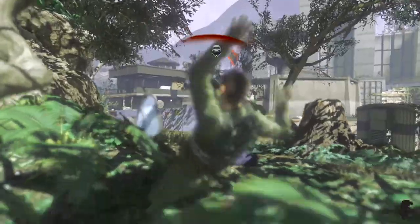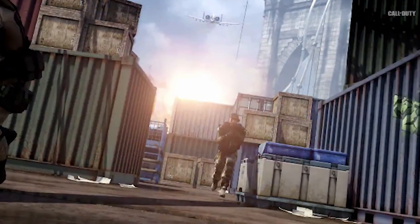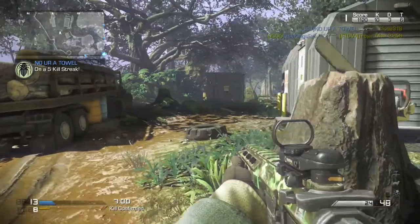The field order for Collision is the A-10 jet that you can control, where it swoops in and picks up kills as it flies over the map. It looks like it's possibly the best field order we've seen so far.